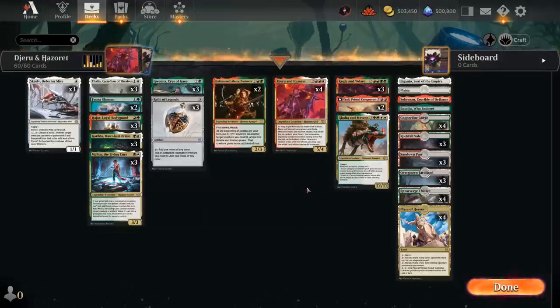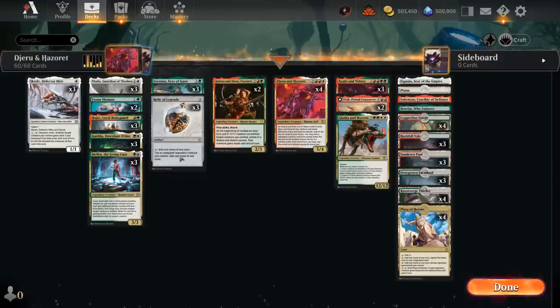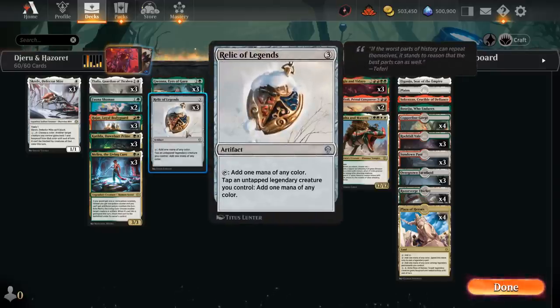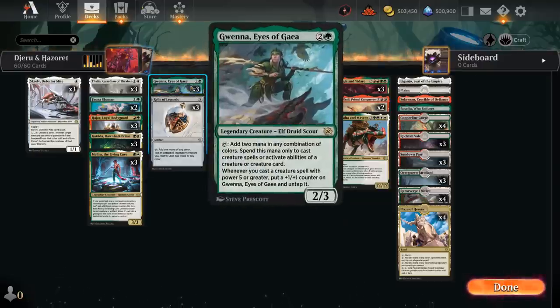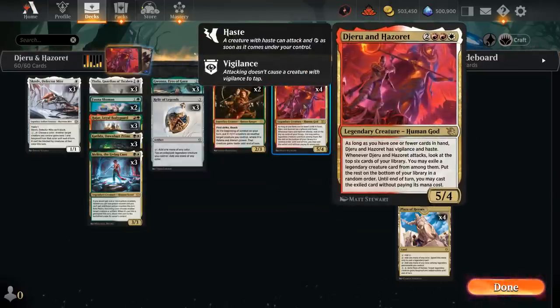We need a bit of ramp to get to 5 mana for Jerun Hazoret and hopefully be mostly empty-handed. Both Katilda and our Relic of Legends will help. Our deck is filled with legendary creatures, so Relic can give us a huge mana boost by tapping them. We also have three copies of Gwenna, Eyes of Gaia, which taps for 2 mana of any color to cast creature spells, another way of ramping into our expensive creatures.